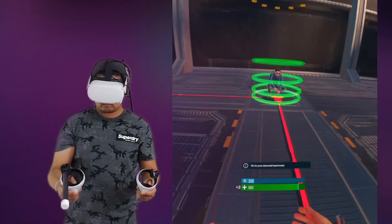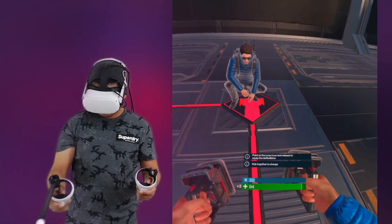Cut your downed teammate. Open your point at the cross head. Rub together to charge.